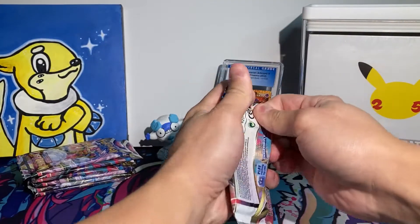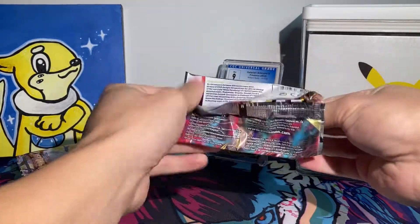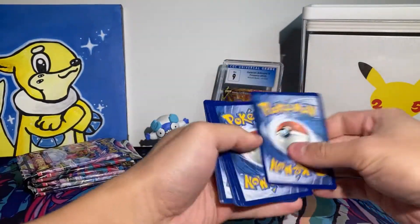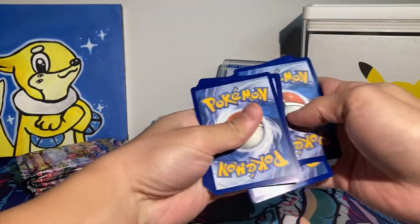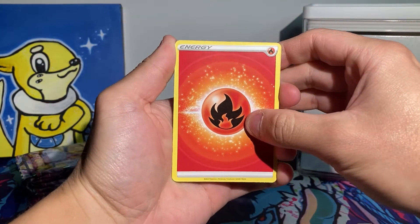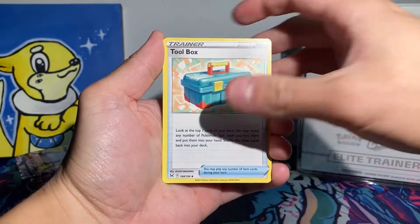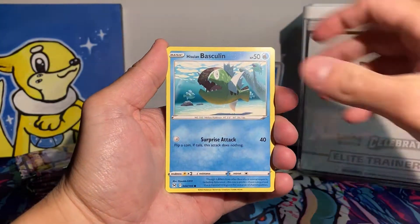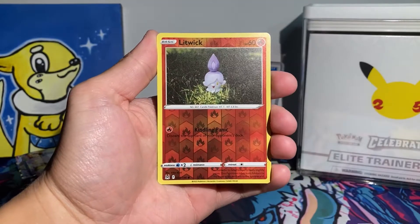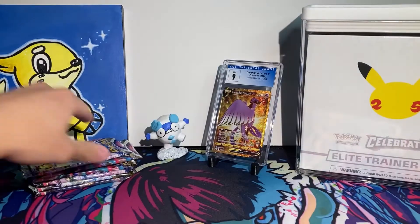We're gonna start off with the Giratina artwork pack. Let me know how Lost Origin has been for you guys lately, if you've been able to pull that elusive alternate art or any other chase card. There's a myth that these Build and Battle boxes give you better hits, so we're gonna hopefully see if that's true. Breaking it down with a Fire Energy: Experiment, Kamala, Toolbox, Inkay, Basculin, Phantump, Makuhita, Black Kyurem, reverse Litwick, and a Comfy.